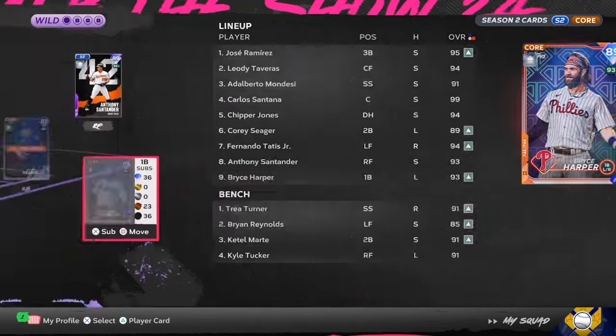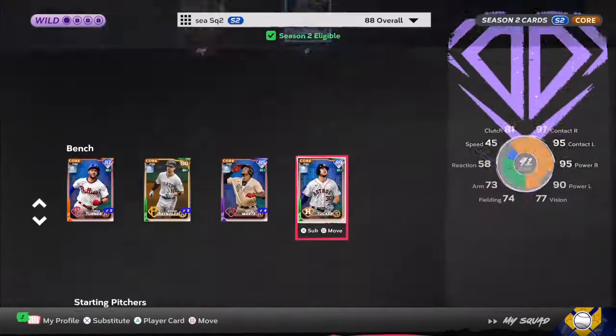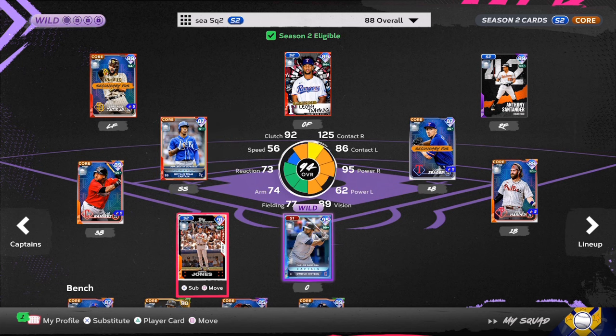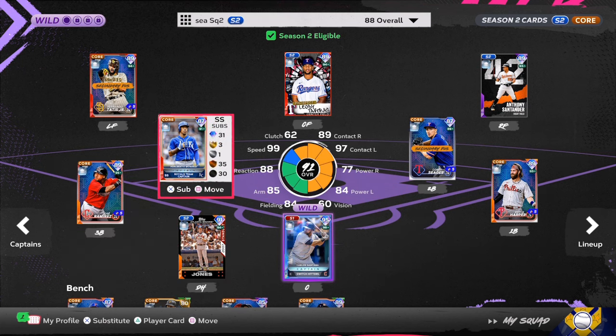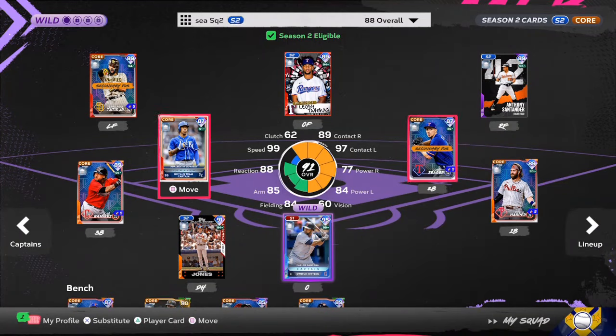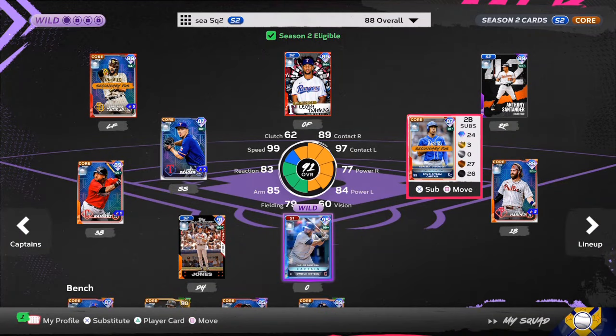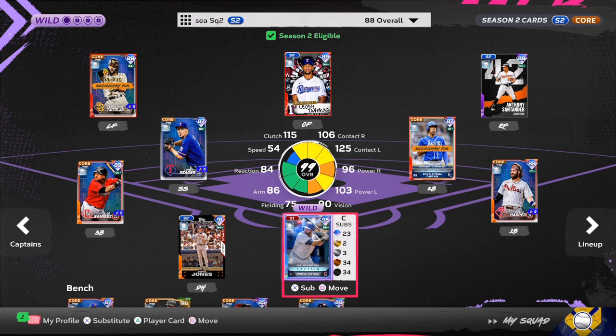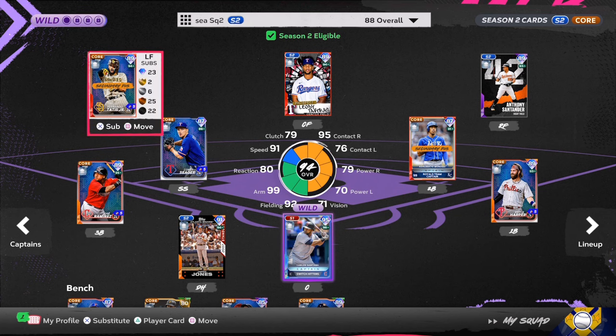If you need stubs for super cheap — cheaper than a Burger King, Wendy's, or McDonald's meal — hit my sponsor down in the comment section and in the link in the description. So you can look at my team — I was on vacation for over seven days and just picked the game back up yesterday. A lot of stubs I have that I want to use to make upgrades. If you guys have any suggestions, let me know in the comment section who you think I should add, what positions — but this is going to be the fastest XP method versus the CPU.